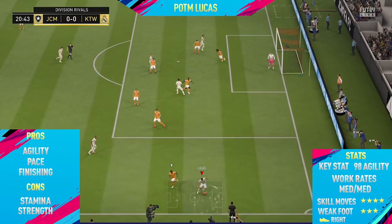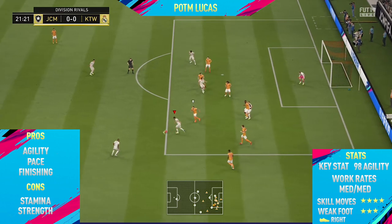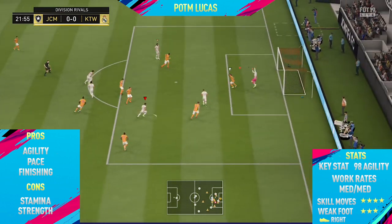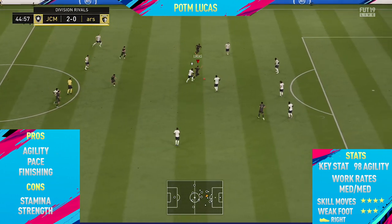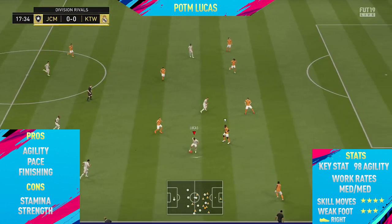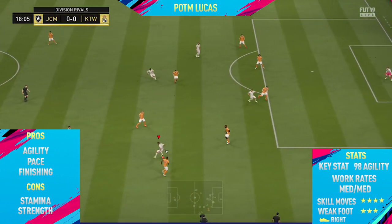Moving into the highlights now for 86-rated Lucas. The first pro I could find on this card was his agility. As I've already mentioned, Lucas has 98 agility, which is just absolutely insane and makes him one of the most agile players on FIFA 19 by far. You can definitely feel it when dribbling with him — the way he changes direction and just how fast he is with the ball.